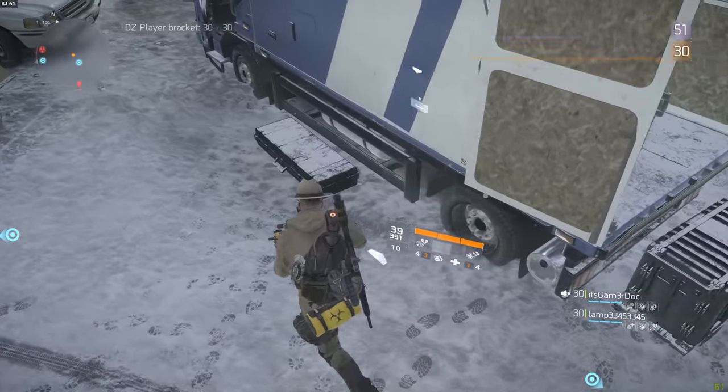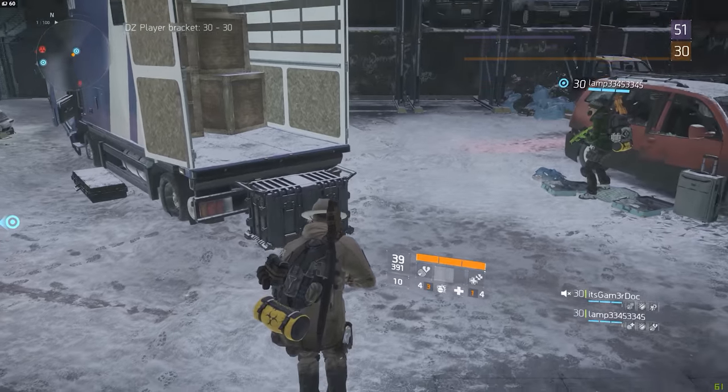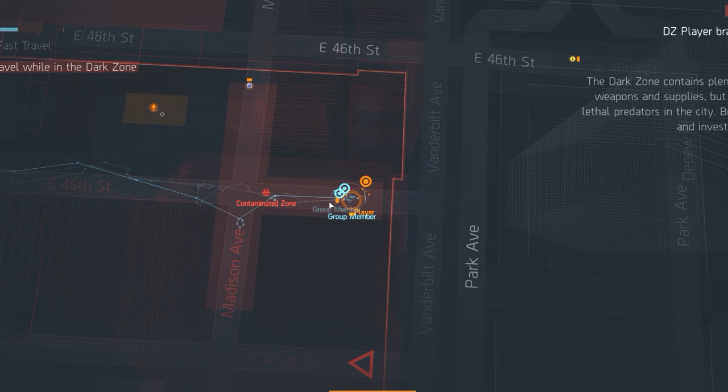There's also some division tech right next to the truck, which might also come in handy — if you're in the area, why not pick it up as well. The second and last chest in DZ04 can be found on the east border of the dark zone on 45th Street.